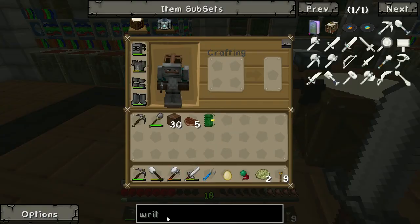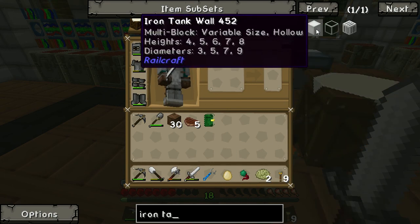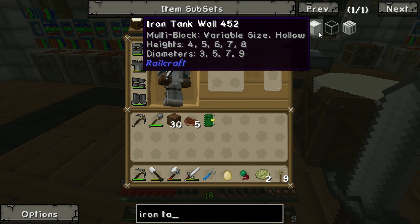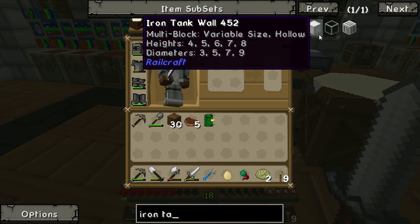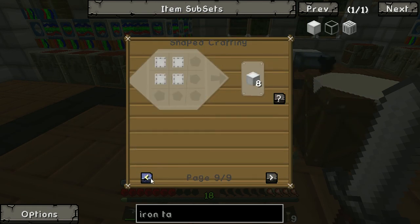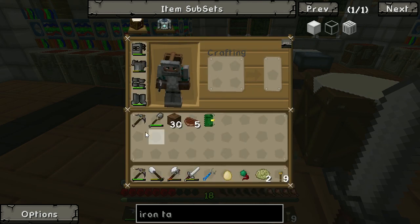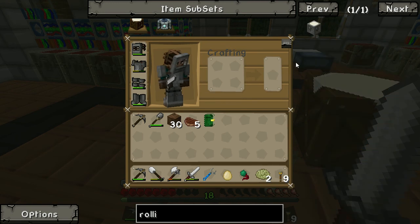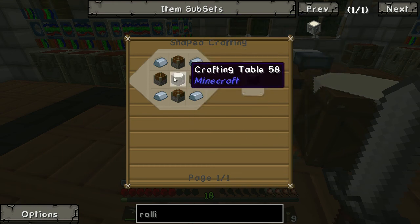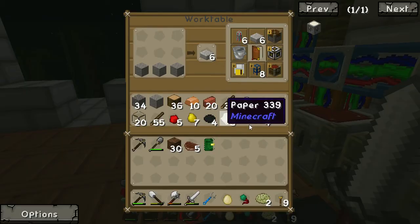To store this lava I'm going to use Railcraft's iron tanks — these are big multiblocks. I want to build a five-by-five-by-however-many-I-can tank. They're made from iron plates, which are made using rolling machines. A rolling machine is crafted from iron, pistons, and a crafting table, so let's quickly knock one of those together.